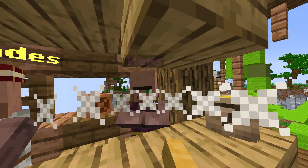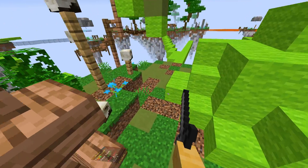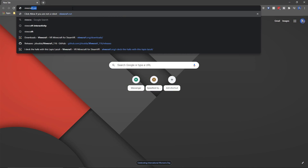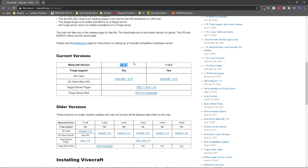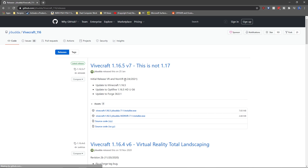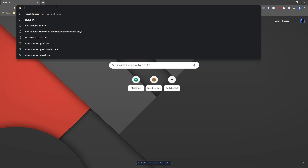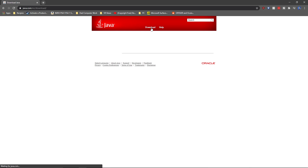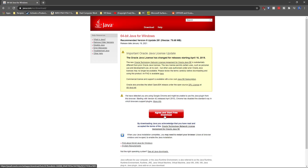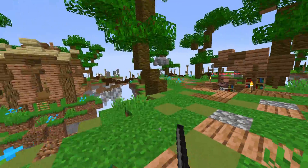Once Minecraft loads into the menu, you can exit off the game, then go to vivecraft.org in your web browser and click Downloads at the top right. Scroll down to the version you want to get and click VR Client Download. After that, go to java.com, click Download at the top of the page, click Agree, and start the download. Open the download file and run the install.